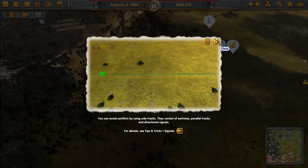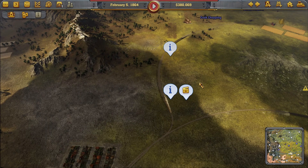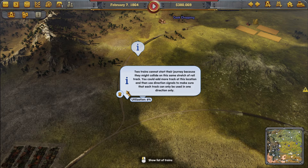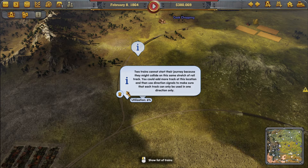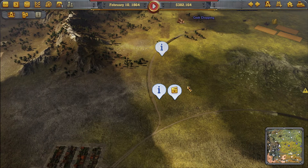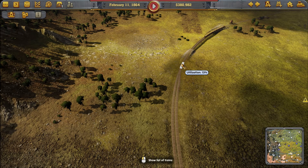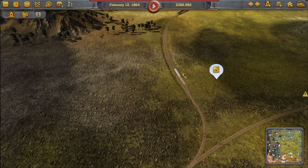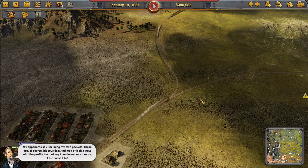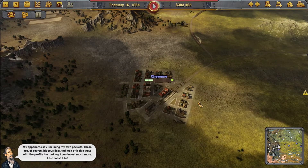Innovation sidetrack — I did build a sidetrack. Two trains are going to start, their training because they might collide on this same stretch of rail. I don't know why it's telling me that — I've already done that. My opponents say I'm lining my own pockets, but these are hideous lies. With the profits I'm making I can invest much more — jobs, jobs, jobs, where have you heard that before?